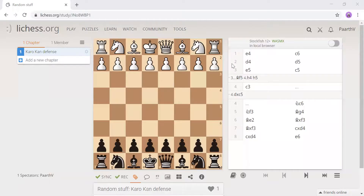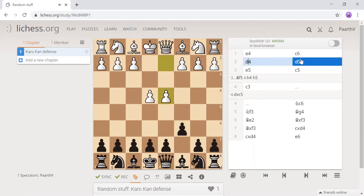The Advanced Variation is good for Black if you're playing against King's Gambit. For example, let's say e4 — you can play c6. I see most players doing this, and if it's d4 then you can play d5 straight away, attacking the center.